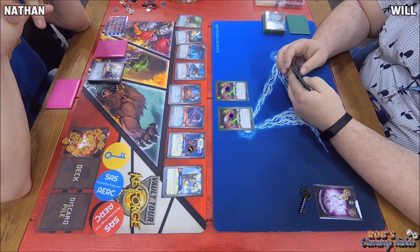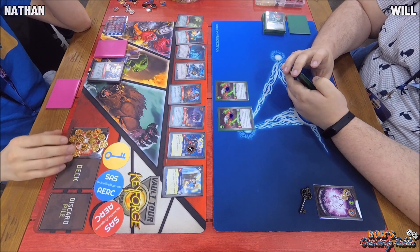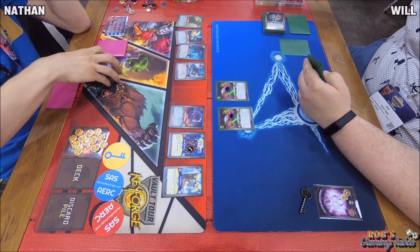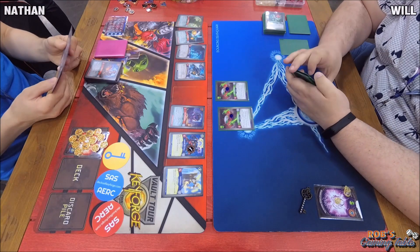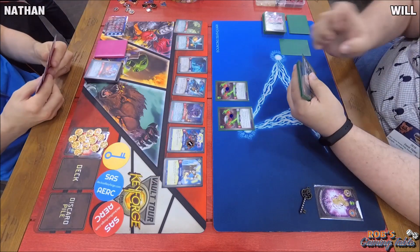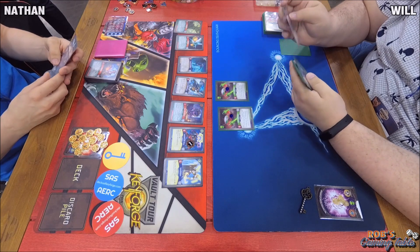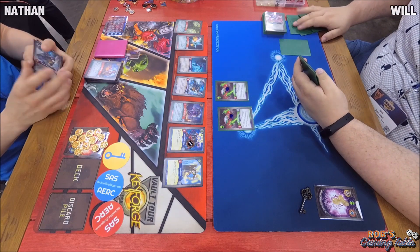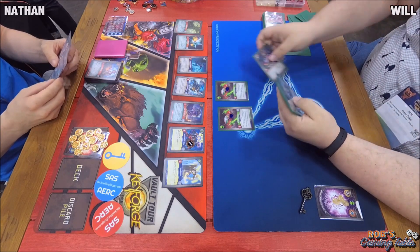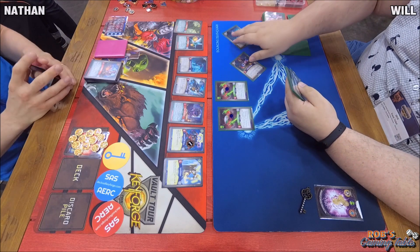Will goes Shadows. He's going to Sucker Punch Dharma — dealing damage and throwing it back into the archives. We've got a Miasma played, so no Forge the Key next turn for Nathan. But Will has to rush — he's got to get into check fast. We've got Mack the Knife and Knuckles Bolton. Knuckles has Skirmish and Elusive.